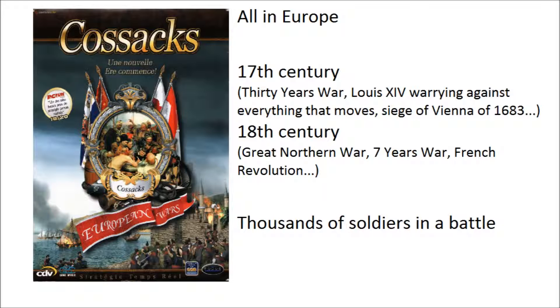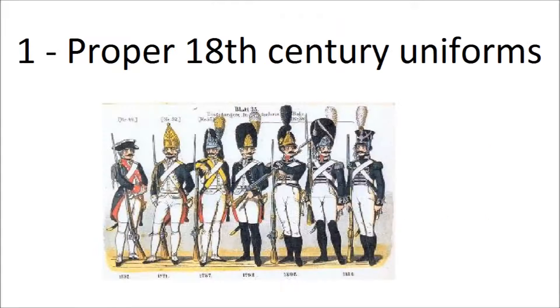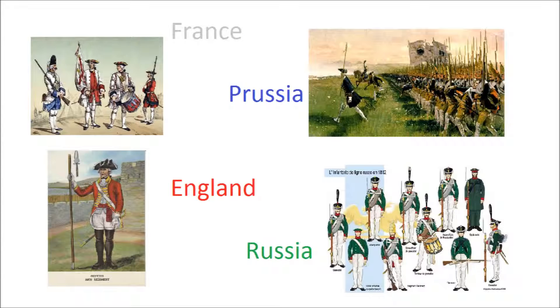There are a few things that I want to improve over the first one. Number 1: 18th century uniforms. Starting with Gustavus Adolphus of Sweden in the Thirty Years' War, armies started using brightly colored uniforms, basically with one color per country. For example, France was white, England red, Russia dark green, Prussia dark blue, and so on.